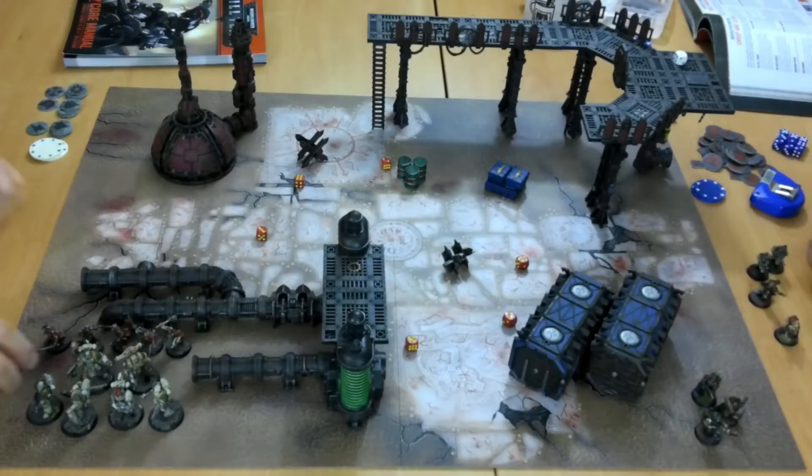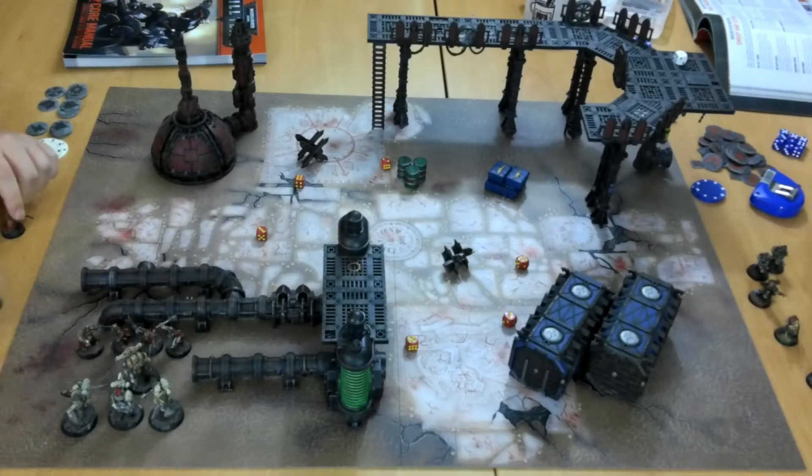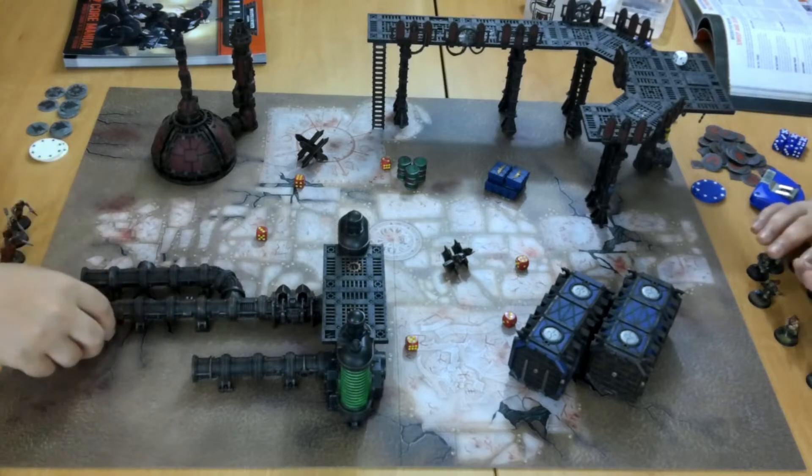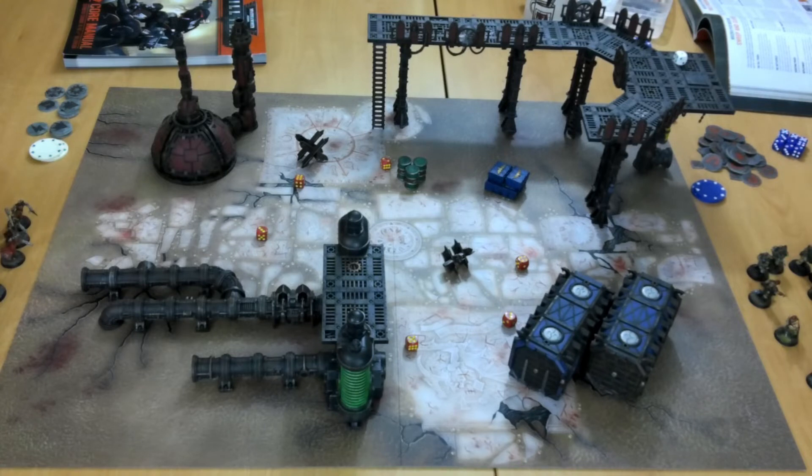The mission is Take Prisoners, which means we only score victory points for defeating an enemy model that's within one inch when it has no friends within two inches, or no unshaken friends. So this is about picking guys off on their own. I don't really have a model advantage, and I don't feel great about this one. Let's roll for advantage.